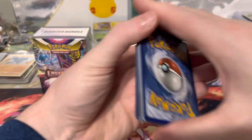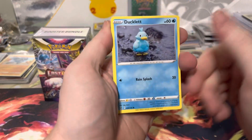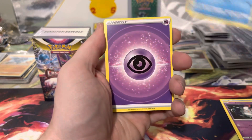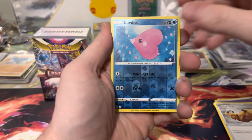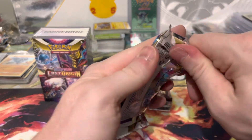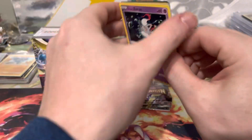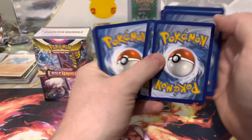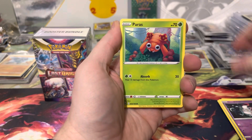Lost Origins has the Pikachu VMAX as the biggest one in the set, I believe — Lumion, Windup Arm, Love Disc, and Electros. The gold Mew is in there too, because the Plaza is in Silver Tempest. The Alt-Art you want is the Aerodactyl and the Garantina — those are the two biggest ones.